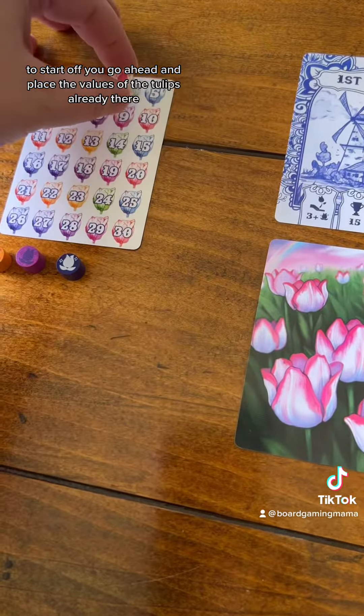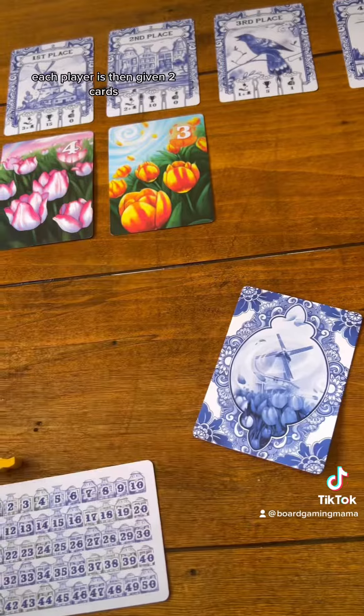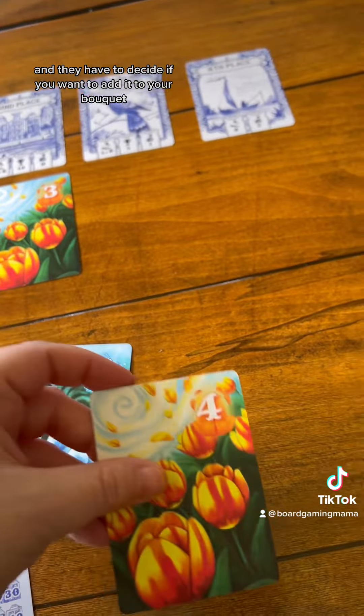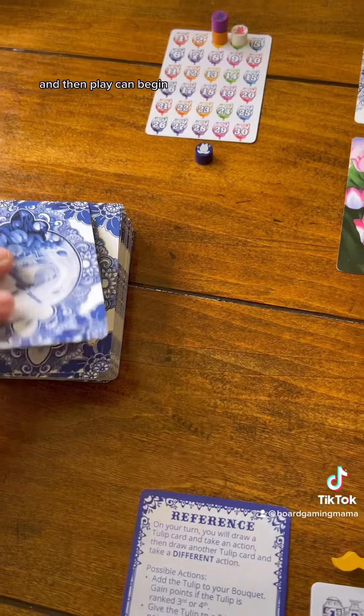To start off, you go ahead and place the values of the tulips already there. Each player is then given two cards, and they have to decide if they want to add them to their bouquet or to the secret festival, and then play can begin.